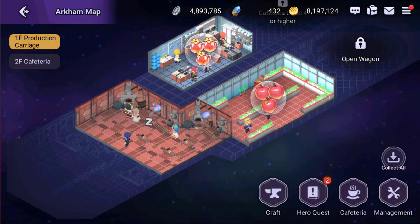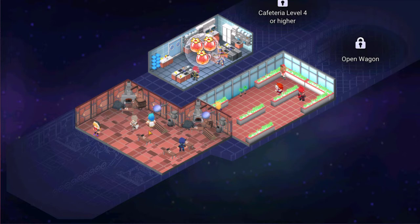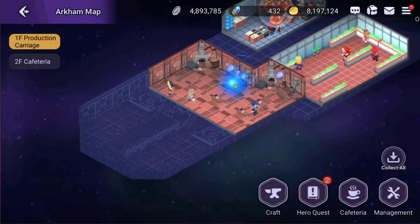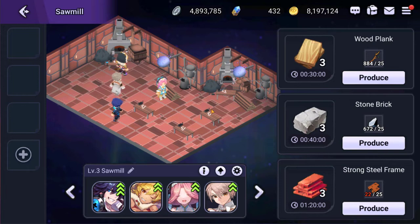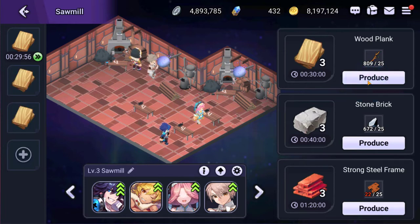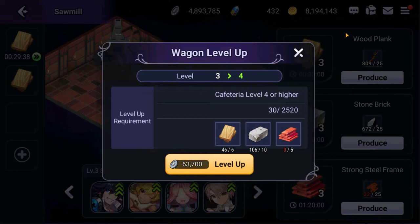There are two levels to this area and this is where the action happens. Initially you'll only have one cabin area which produces apples or peaches. As soon as possible, get your coins up from the cafeteria and start investing here so you can craft wood planks, because wood planks are needed to level up your cafeteria and further progress this cart in general. You can hit 'complete now' to get the reward instantly — three wood planks crafted quickly equals 30 experience toward leveling up this wagon.